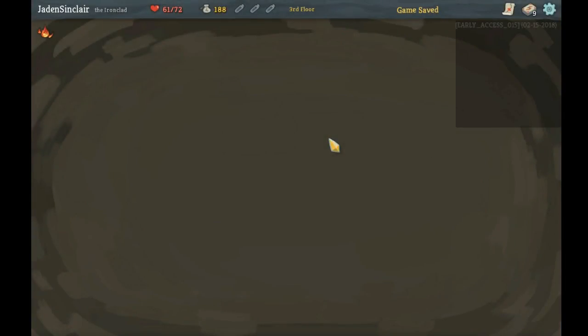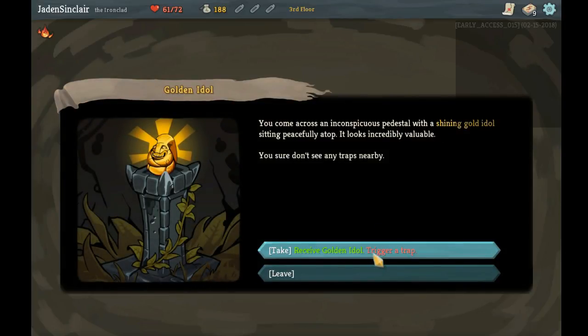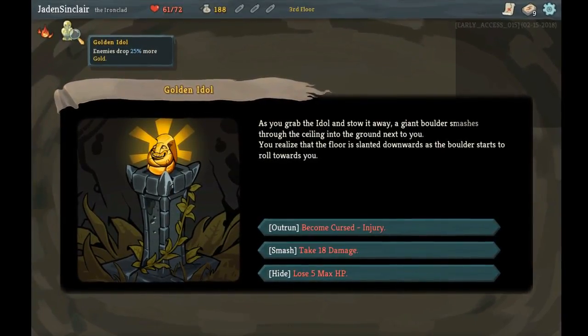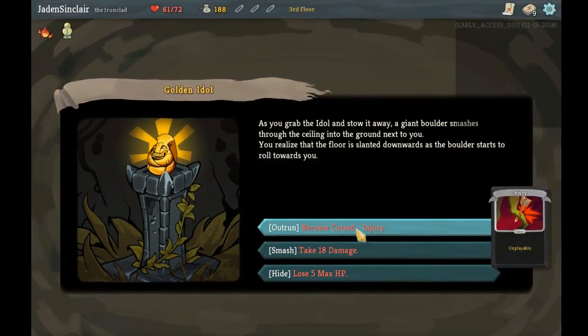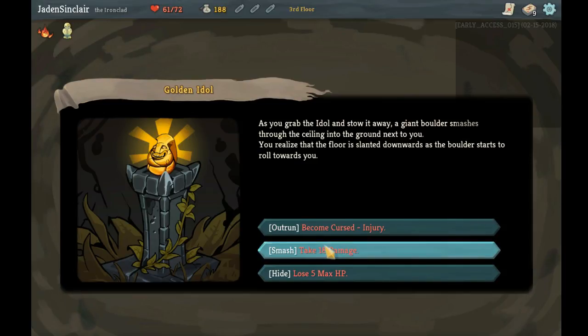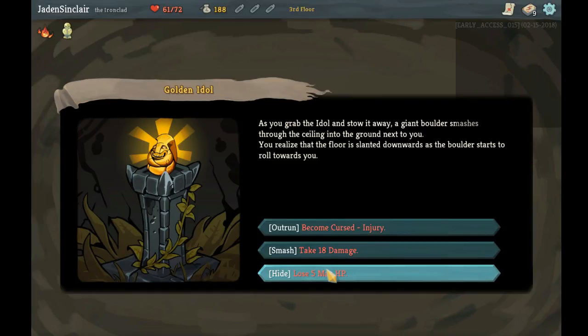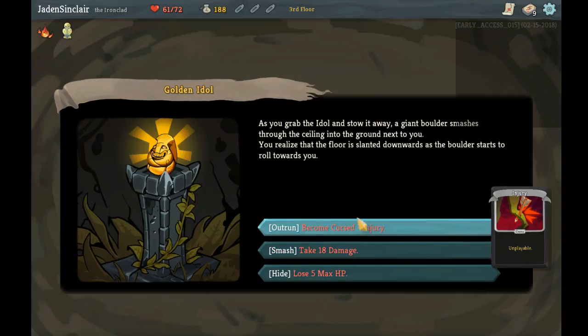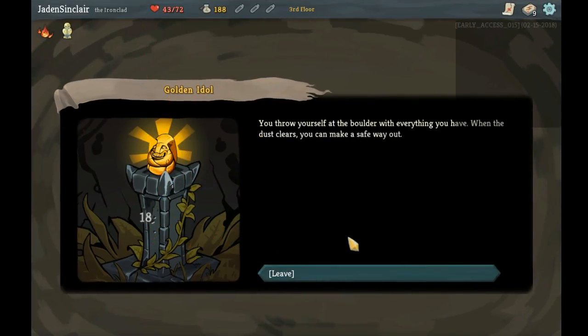Jumping in here. Golden Idol — I could trigger the trap to get it. Let's do it. Enemies drop 25 gold. I could either get an injury, take 18 damage, or lose 5 max hit points. Max HP is already down a bit, so let's just take the 18 damage — I think I can heal that up.